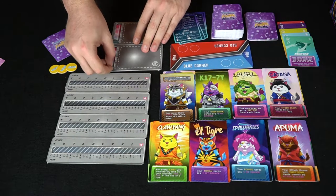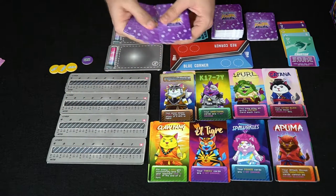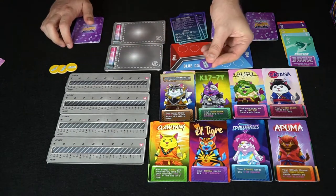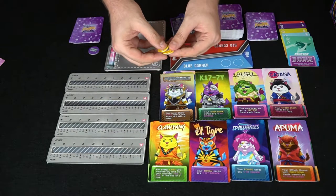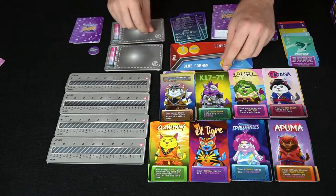In the 2v2 mode, you'll actually be sharing your power meter but have separate lives and separate characters. Your hand is going to be eight cards, and you'll have your meow turn — whether it's your turn or not. When it's your turn you do the attacks. Whoever gets to two wins first wins the game.